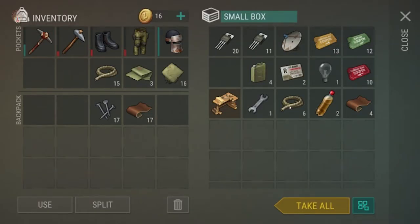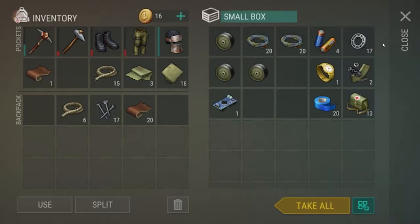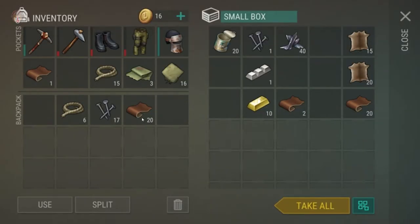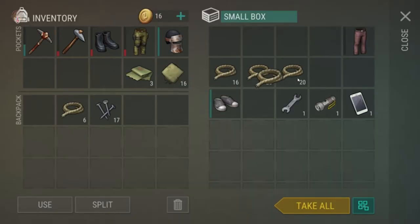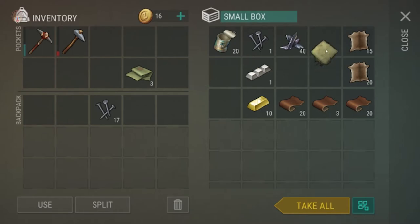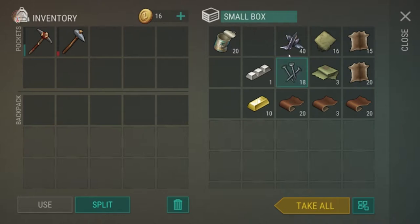We'll make two thick fabrics unless we have more stored somewhere — which I highly doubt. Just as I thought, we don't have enough. Let's go ahead and equip what we have to save resources. All right, I'm happy with this outcome.